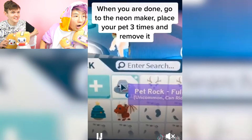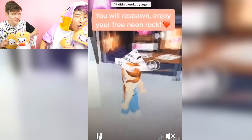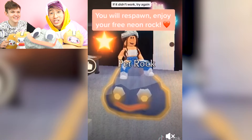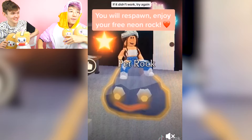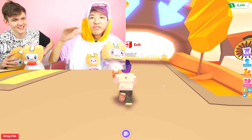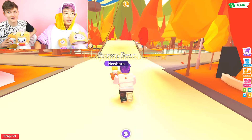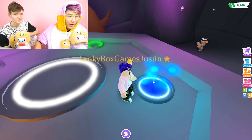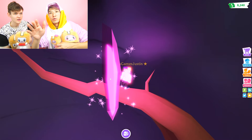They're actually making a neon rock? Go to this tree — there was apparently a button you could press to make a neon pet rock. Enjoy your free neon rock. It's a neon rock — it looks like Rocky went Super Saiyan! Rocky's got that earth-shattering power. We will get Rocky back in the game once I get that time machine from Elon Musk. We should try the hack she did — she just put the pet in and took it out three times. Let's try it with Skittles, a full grown unicorn. I put it, I remove it — this is what she did in the TikTok. Maybe it only works with a pet rock because this is more like a gem.